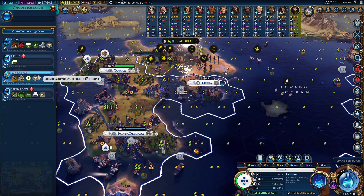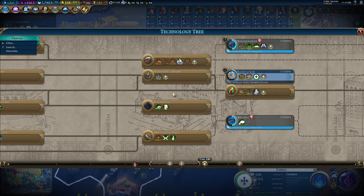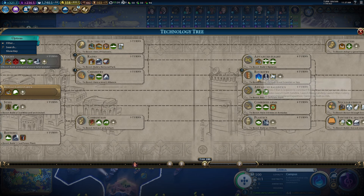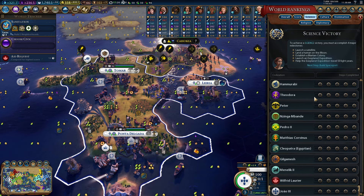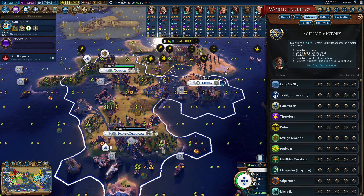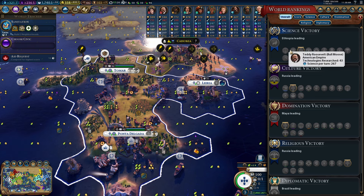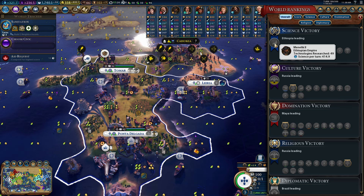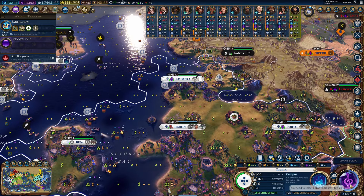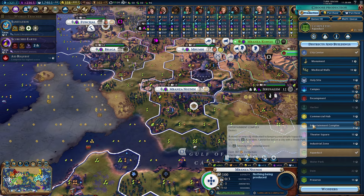What I kind of want to try to do is research rocketry as fast as we can here, because if we take a look at the science victory, Ethiopia hasn't actually started to build rocketry, and nobody has launched the satellite for the science victory. But we're basically neck and neck with a couple of the other civs — Lady Six, King Teddy Roosevelt — but the Ethiopian Empire is very much in the lead with 49 technologies researched, so we kind of have to get moving here and really start working on our win condition.